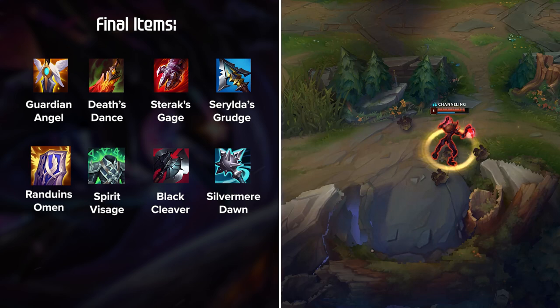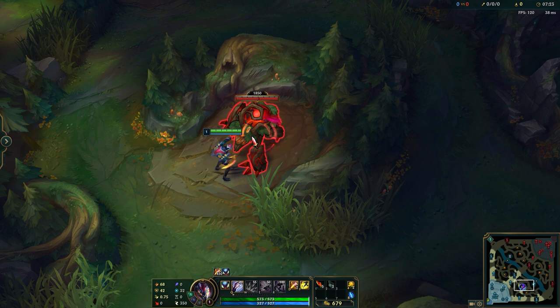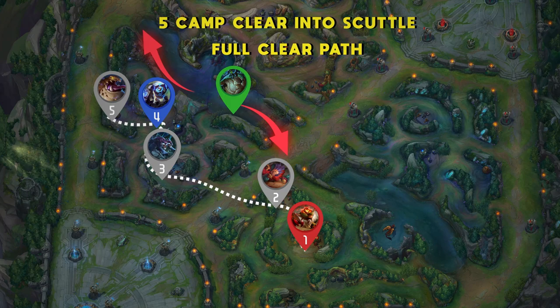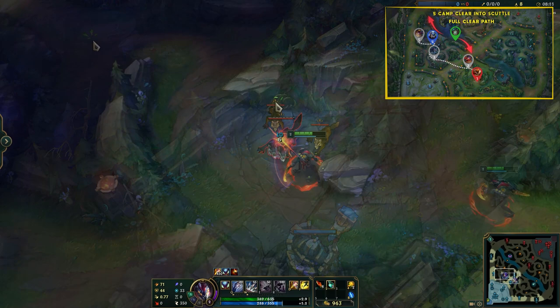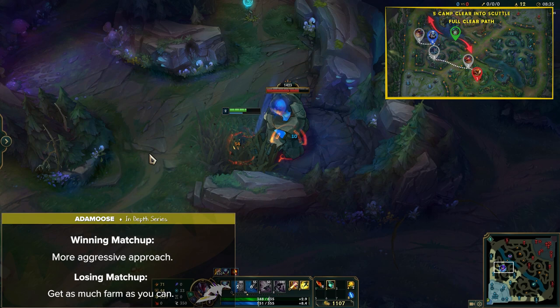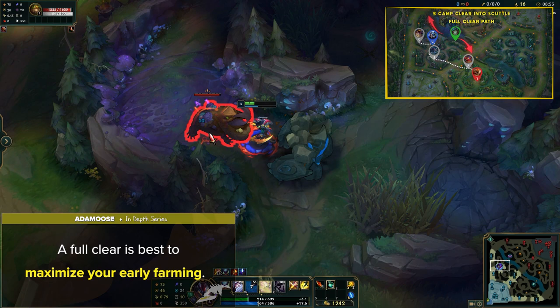Now let's jump right into Kha'Zix's jungle pathing and some general jungle strategy. First off and most common is the 5-camp clear into Scuttle or the full clear path — the only real difference is taking that 6th camp before Scuttle. Although Kha is a strong duelist, he does lose 1v1 to a lot of junglers, mainly because his jump has an extremely long cooldown. Champs like Lee Sin or Nidalee can just bait out your jump and then reposition with their mobile kits. You can start your path on either side depending on if you want to path towards the enemy jungler or not. If you're in a winning matchup, take a more aggressive approach; if you're in a losing matchup, get as much farm as you can while maybe sneaking in a Scuttle. Doing a full clear is best to maximize your early farming if you're not being pressured, but if you'll get contested heavily at Scuttle, it can be beneficial to only farm 5 camps and then head to the opposite Scuttle.